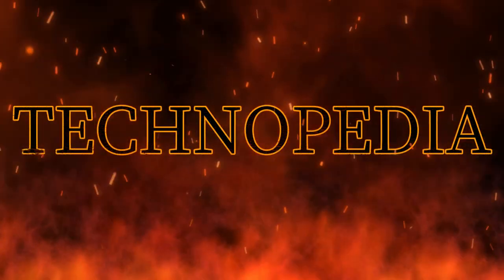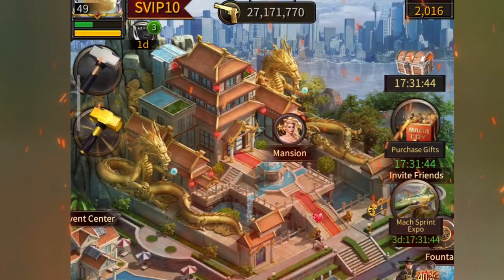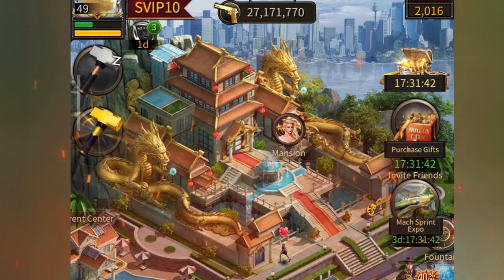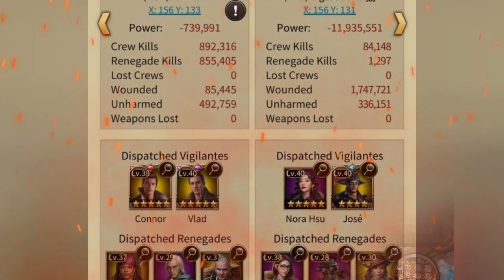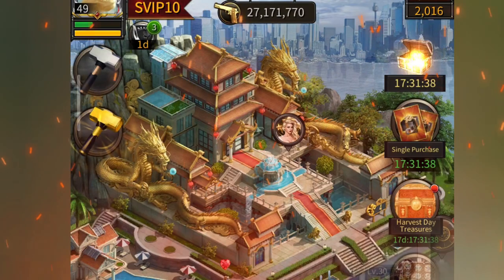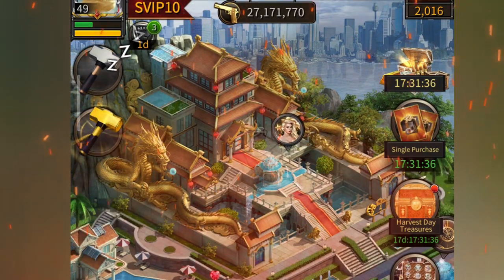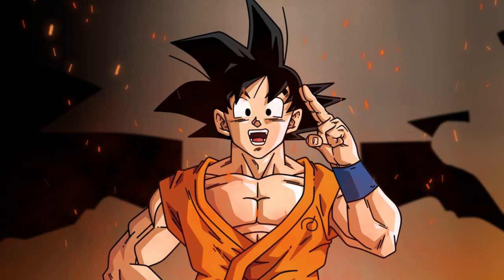Before the update, beating an opponent with higher stats was pretty easy due to the assistance of your renegades. But now after the renegades are down, stats are important again. Winning against an opponent that is stronger than you is a little bit tricky, but it's not impossible. I'll be giving you some tips that will help you win from an opponent that is stronger than you.